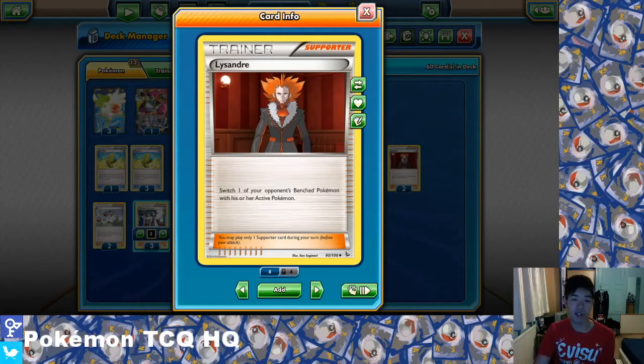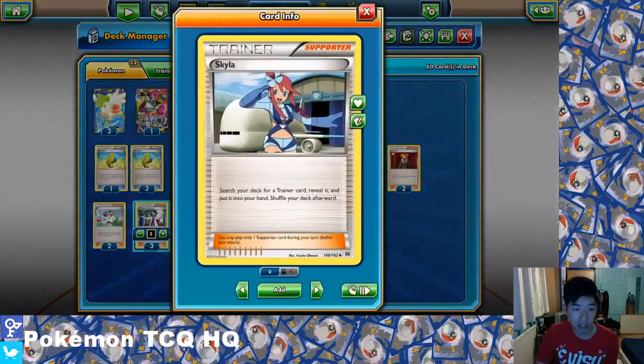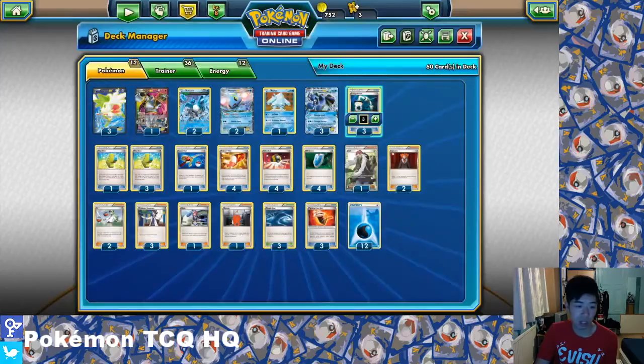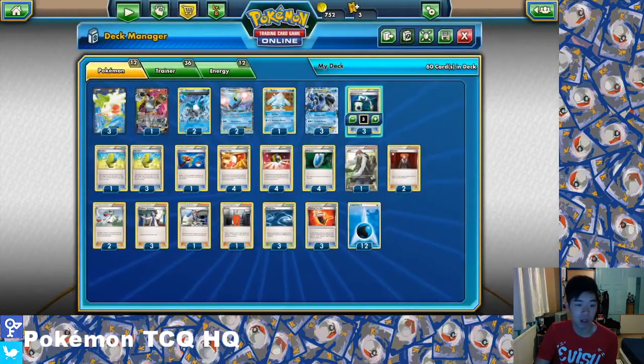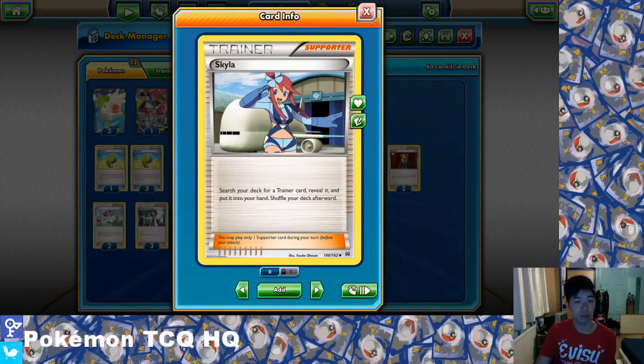Lysandre used to be everyone's go-to like four Catchers — it's just as important. With Skyla, it's just a favourite card of mine. I feel like it's really good in this deck to pick up a one-of like Super Rod when you need that vital Energy Switch so you can actually Grenade Hammer for the game. You don't strictly need Skyla but I've always felt when I've had it available it's a card I can rely on to get back into the game.